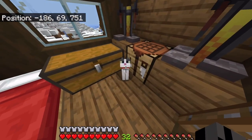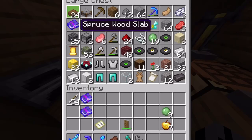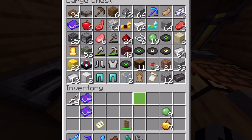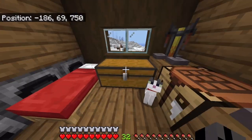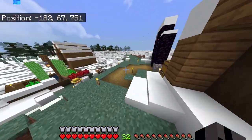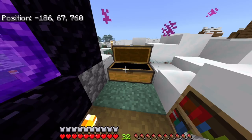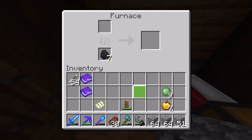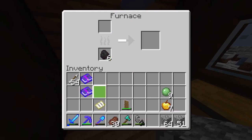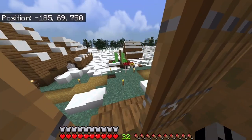Oh yeah, I still need to name this cat. What should I name him? I'll have to go back into some past videos to see if I have. I need to get my cobblestone smelting because I need stone and then bricks. I need to go get some more coal. I should go get some.